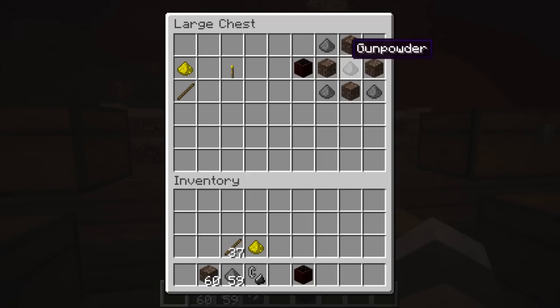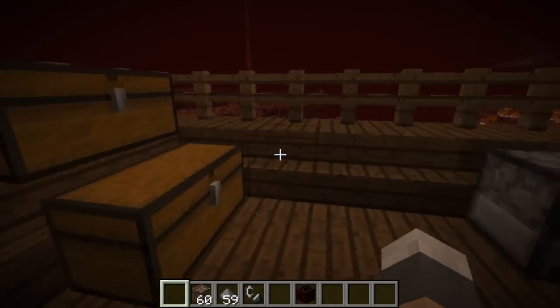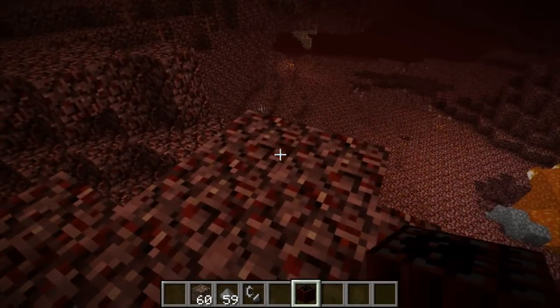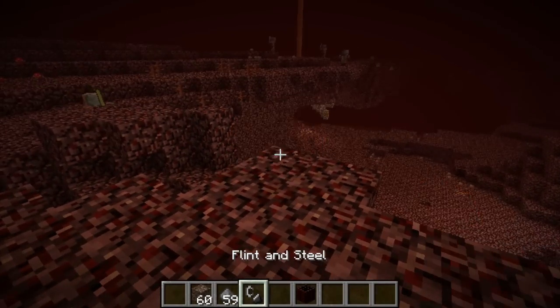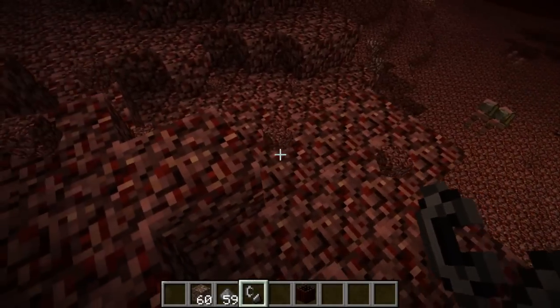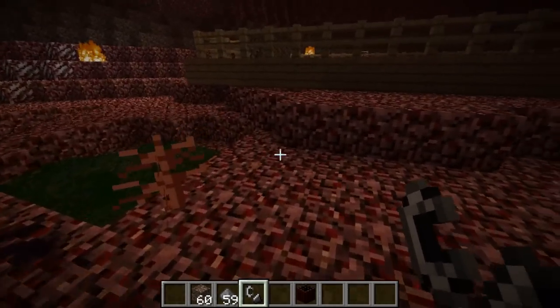Apparently, you're supposed to be able to use soul sand instead of sand with gunpowder to create a nether bomb, which is kind of like TNT, but for some reason I couldn't get it to work at all. So I don't know whether that's just me or whether it's a glitch in the actual mod. Please let me know if it's just me. We've placed that there and there is no time whatsoever to get away, so you're going to have to blow that up with redstone.